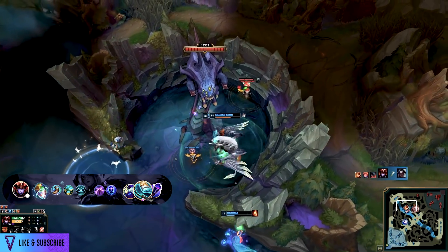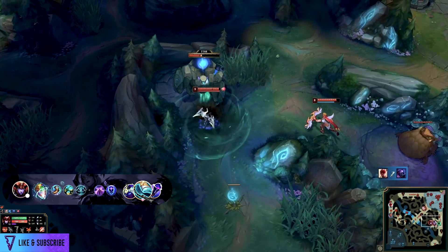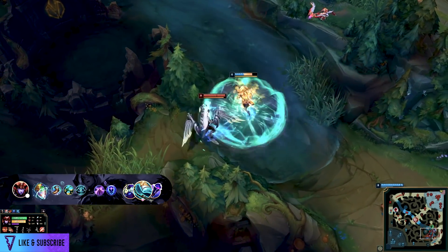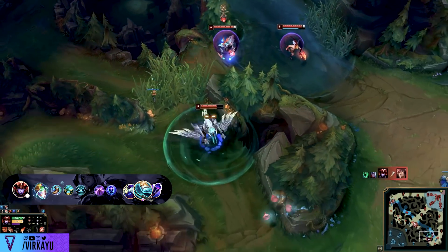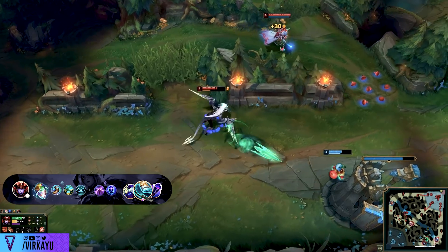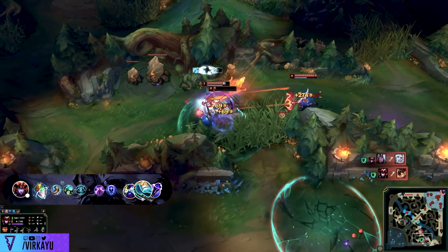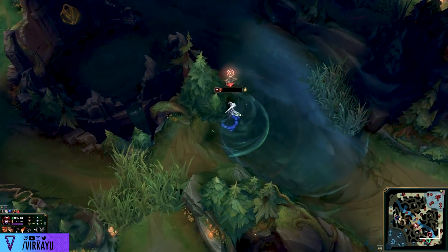You can also add Cosmic Drive for HP, movement speed, and AP — or go into an AD item. At 9,000 gold you have hybrid damage, movement speed, and HP looking good. But then you realize we haven't even talked about Omnistone. Shyvana can kind of sort of use every rune — PTA, Conqueror, Dark Harvest, Electrocute, Fleet Footwork, Lethal Tempo, Predator, Grasp, Phase Rush, Comet — basically everything except Aftershock. It also gives access to Future's Market and Cosmic Insight for slightly earlier item completion.